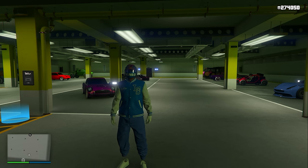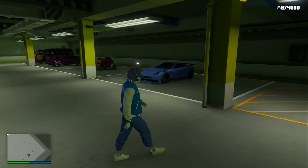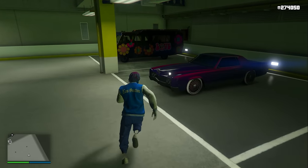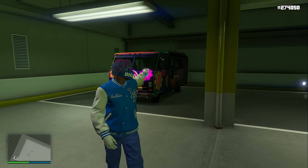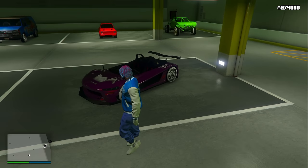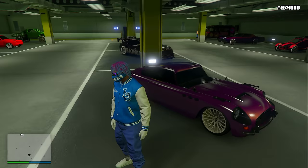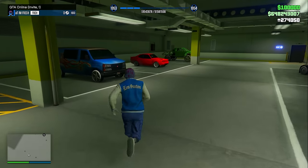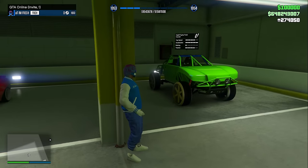Now inside my casino penthouse garage — this is another garage I put throwaways in. Any garage with bad lighting I always put the vehicles I don't care about. Literally nothing too crazy in here — I even have a Zirconium Journey in here, which is not a vehicle anybody should own. The JB 700W looks pretty cool, but other than that nothing too special — the Syvestre, the trophy truck, and that's literally it.